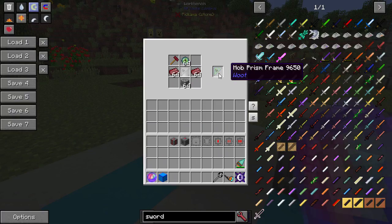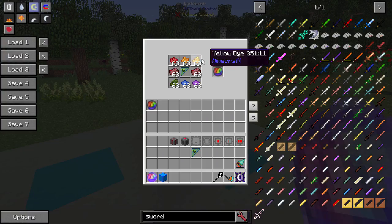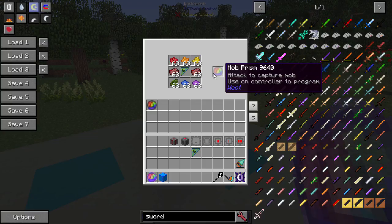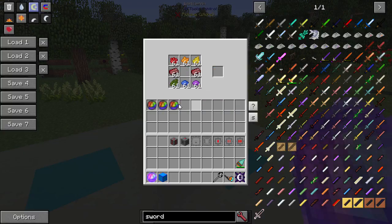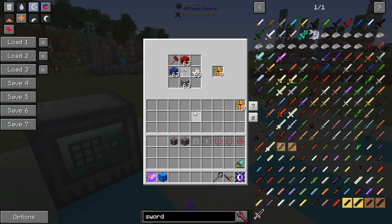Then you're going to put that prism frame surrounded with the colors of the rainbow — red, orange, yellow, green, blue. There's no indigo, but we get violet or purple. And some nether iron armor. You're going to get one prism per prism frame, so everything in this recipe is consumed. You're going to want to craft a few of these so you can do different mob types. And then the last thing you'll need is a bunch of connector blocks — we'll see those in a minute.